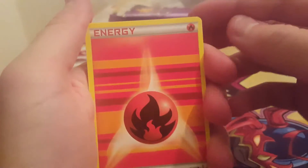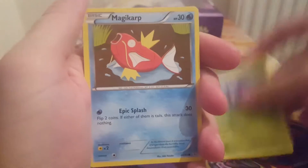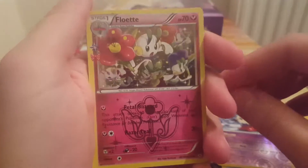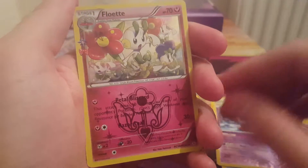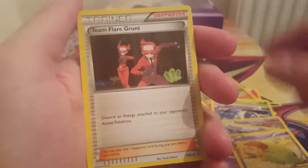Let's check what we get in these. We have got Fire Energy, Geodude, Tangela, Magikarp, Reverse Jinx, Floette Holo, Gengar Holo, Gulpin, Team Flare Grunt, Mr. Mime.